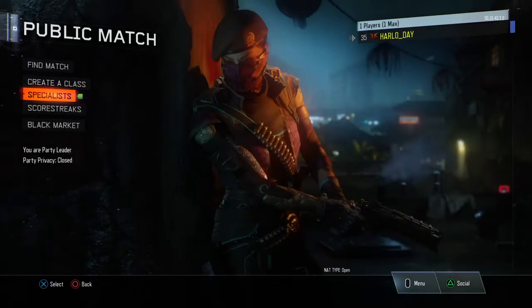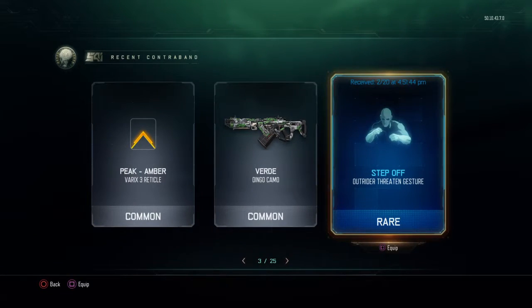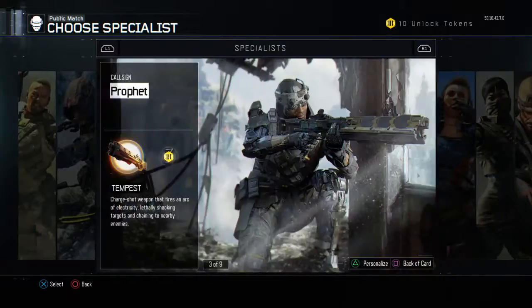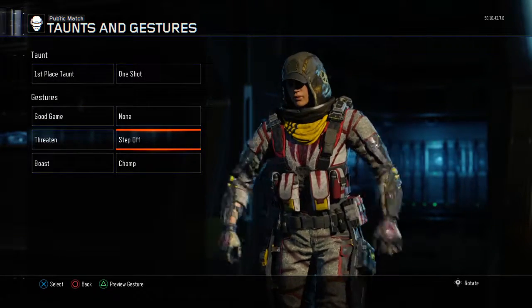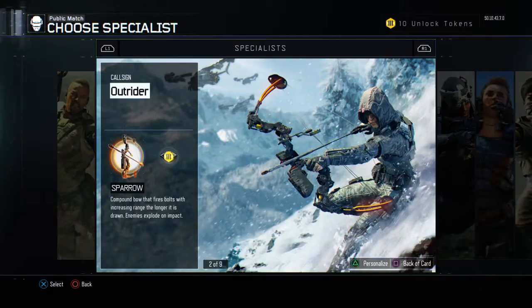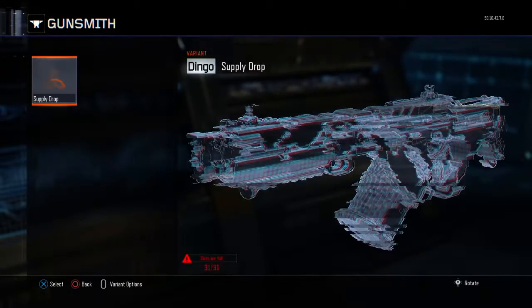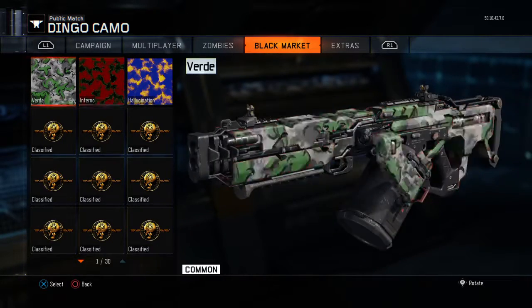What did we get? I can't even remember. Alright, Outrider. And then we got Verde, which isn't really special, but I'll show it off.